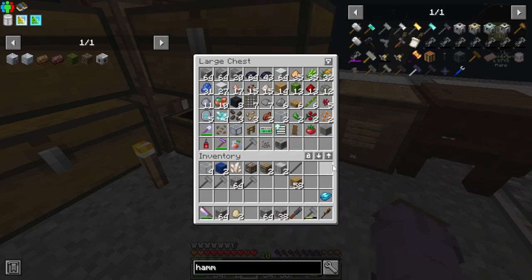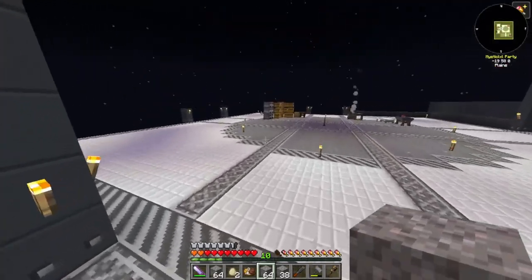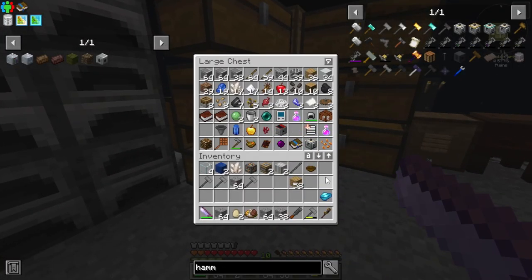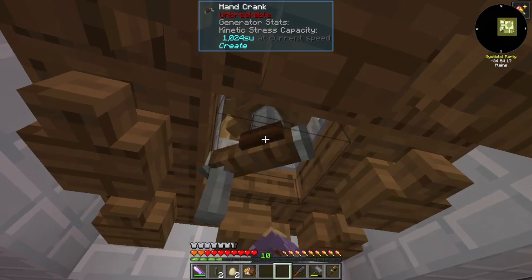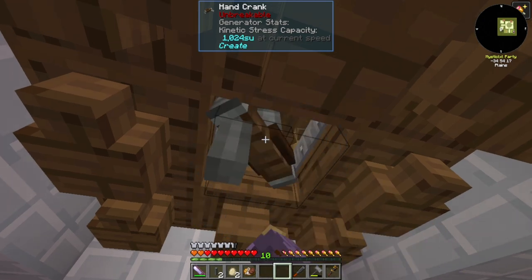Do we seriously not have any dirt either? This isn't looking great, to be honest. But we do have diorite, so we should be fine. We're going to go ahead and sieve all of this manually, unfortunately. And the next thing we want to do is make this super cooler — we have all the resources already made: just two lapis blocks, some engineering blocks, machine frame, glass, and nether quartz.